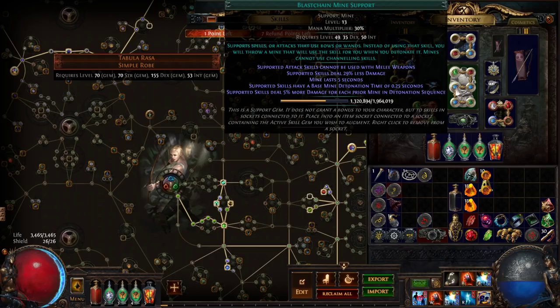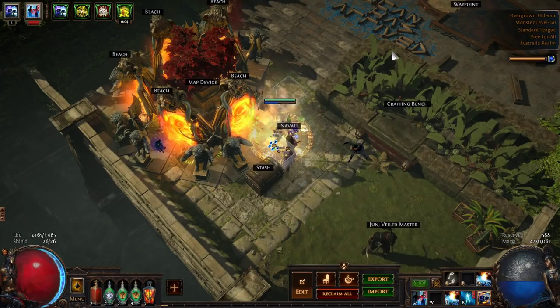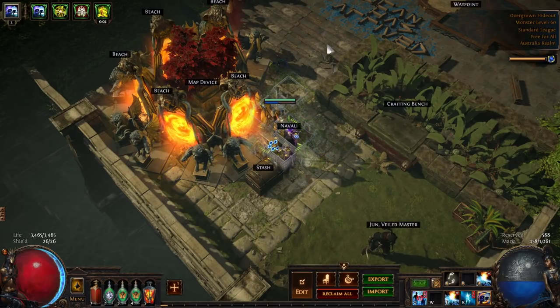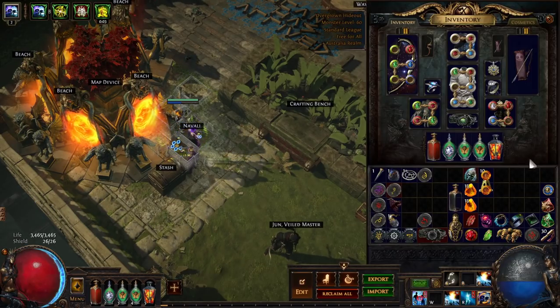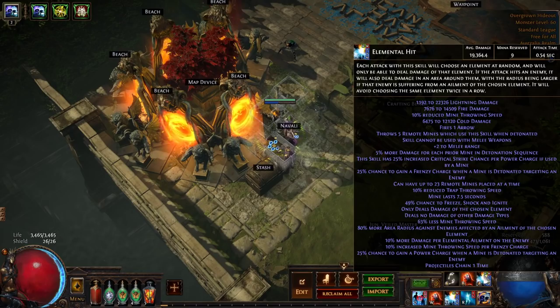Last Chain Mine Support is the gem that turns Elemental Hit into a mine skill. Without it, your Elemental Hit would just be fired manually from a bow — one attack at a time, changing elements. Last Chain Mine transforms the skill so that instead of firing directly, you conjure a mine which then makes that attack for you, originating from the mine instead of from you.